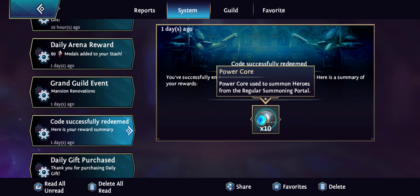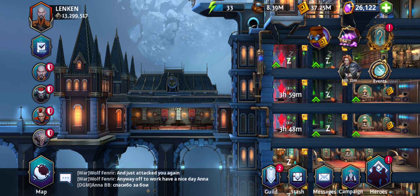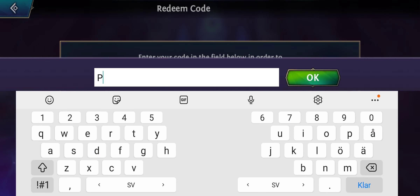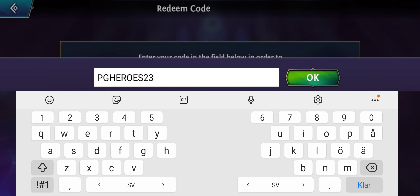Hello guys, Lincoln here. Today I'm going to go through some stuff. First, let's go to the part everyone is most interested in — there is a new code to get 10 more power cores. Click on your portrait in the upper left corner, click Settings, then Redeem Code, and with capital letters write PG HEROES 23 to get those power cores. This code is a couple of days old, so you might already have it, but if you haven't, go ahead and claim it.